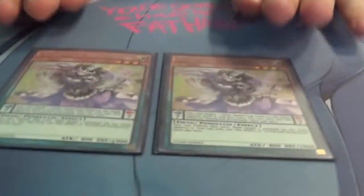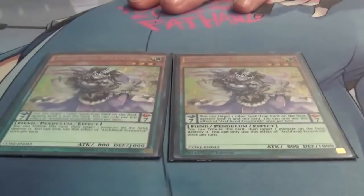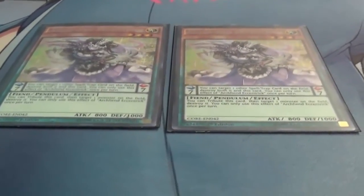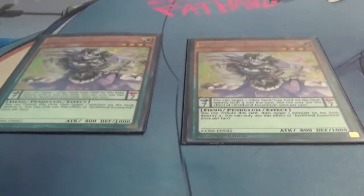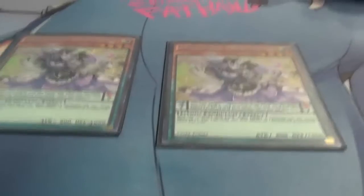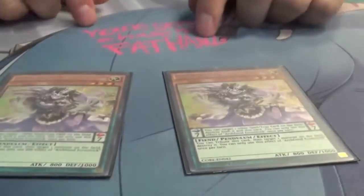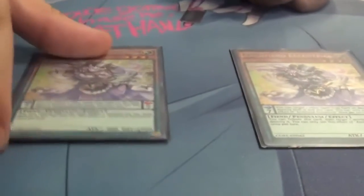My only real problems are Skill Drain and Light Imprisoning. Archfiend Eccentric solves that. These are not proxies — these are real pulls. These are probably the best cards in this deck because if you play Skill Drain or Light Imprisoning, there goes 90% of my deck. When it's in the pendulum zone it pops a spell or trap. If you summon it as a monster it pops itself to destroy any monster. It's a free destruction of anything — except Towers.